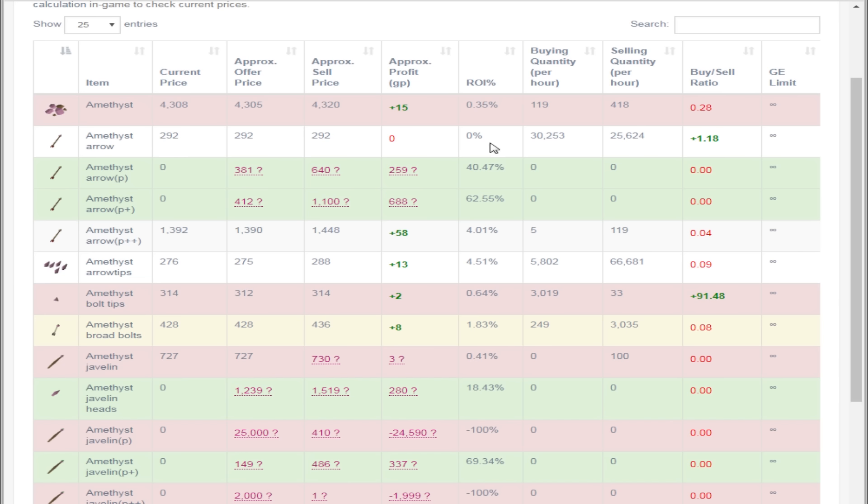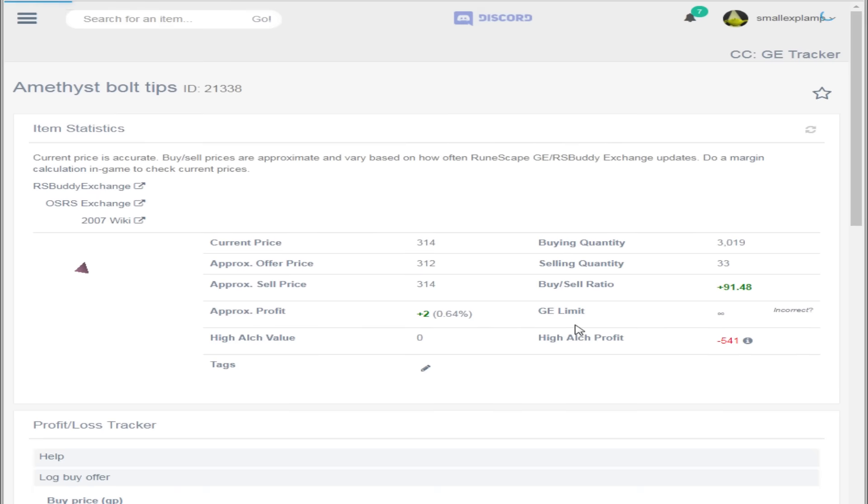Amethyst arrows are also 30,000 bought and sold an hour, which I guess isn't too bad. On top of that, you do have some arrow tips — this is potentially another moneymaker. As you guys can see, it's almost free fletching XP at the moment, which is actually insane. I might throw that into the video as well. That is literally like you make money actually off of putting them into arrows, which is ridiculous. But the part I was going to focus on is the bolt tips. While there are only 3,000 sold an hour, it's very fluctuating.